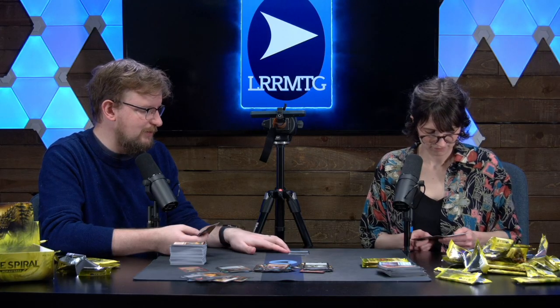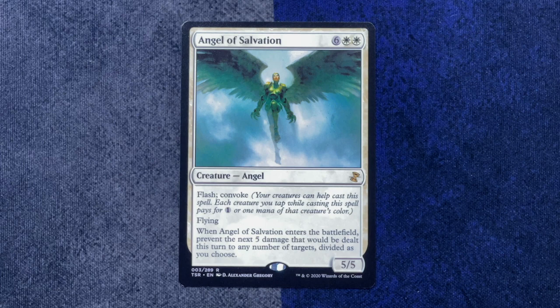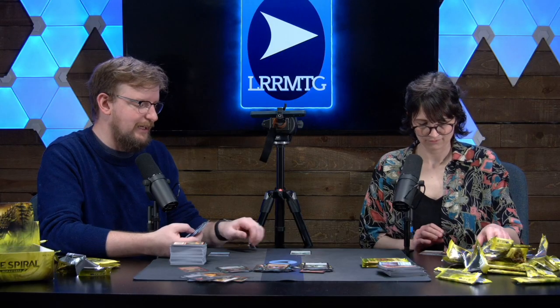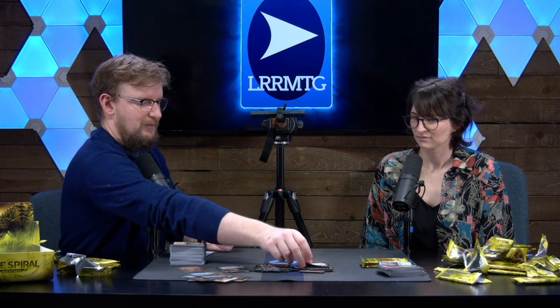Look — a little fairy token, it's a Cloud Sprite — the one with flying that can only block creatures with flying. My rare is Angel of Salvation: eight mana, but it has flash and convoke and flying, and when it enters the battlefield, prevent the next five damage that will be dealt this turn to any number of targets divided as you choose. That'll really mess up combat. And our throwback card is Vanquisher's Banner. The old artifact frame looks very cool — the artifacts are brown, the old brown.